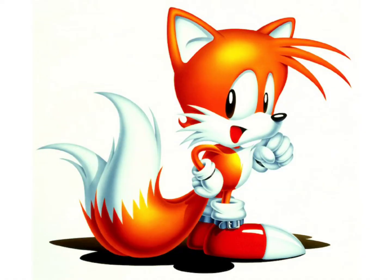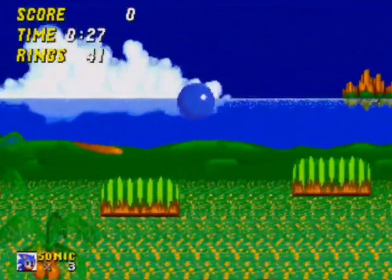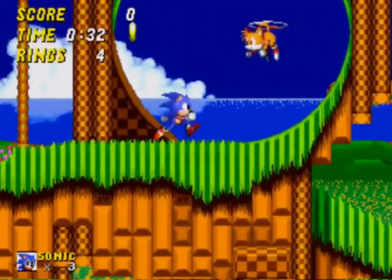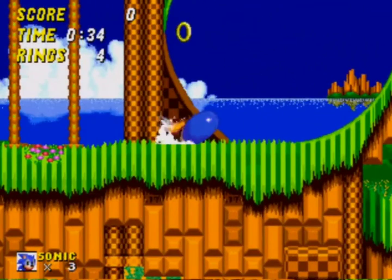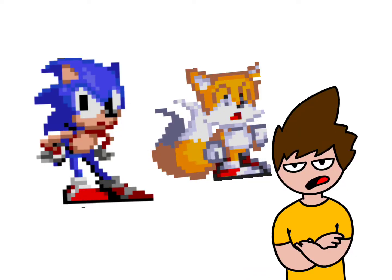Meet Tails, Sonic's new best friend who can fly due to his namesake. Unfortunately, you don't get to make use of his ass-copter until the next game, so you'll have to make do with seeing him use it when he's respawning. You may be able to play as Tails in the game, but he's functionally a reskin of Sonic, so the choice is based entirely on whether you want attitude or yawning in your idle animation.